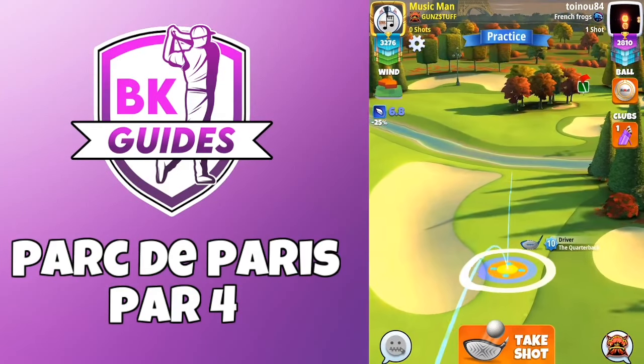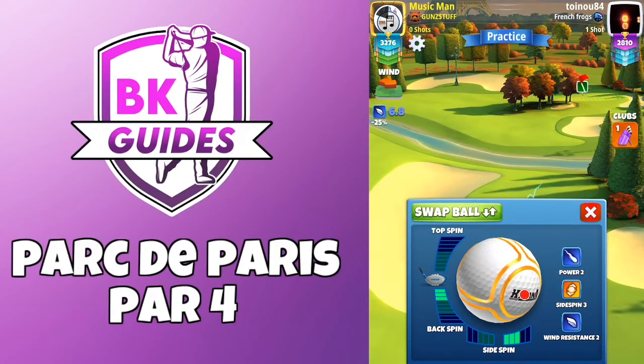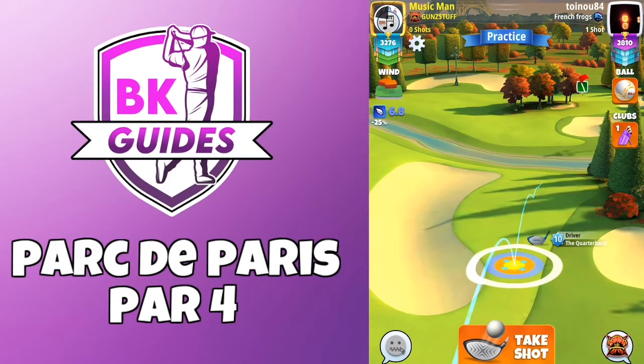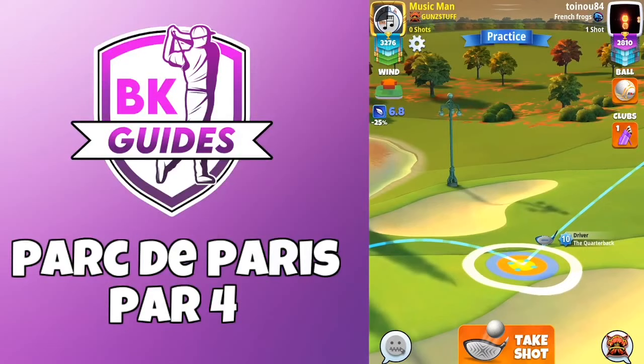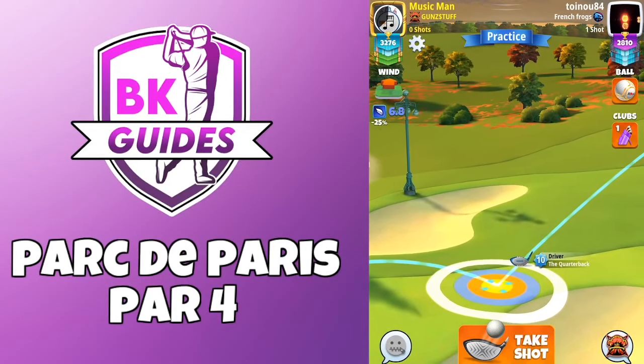Here we do have some headwind and crosswind, so I'm going to go with the layup option in this wind direction. Three bars backspin, three bars sidespin to the right, and as with other setups on this shot, boxing in the blue ring so it's touching the sand and the rough at the same time on left and right.